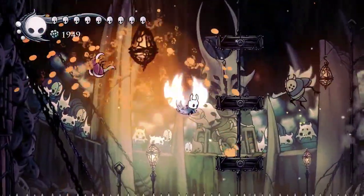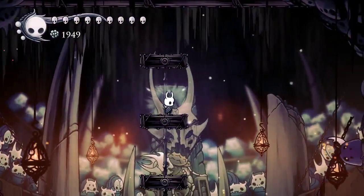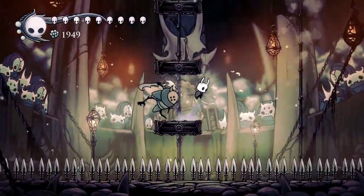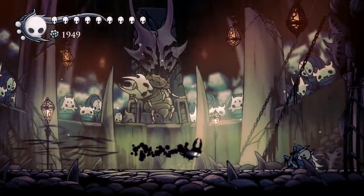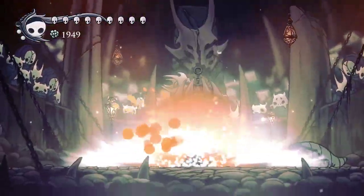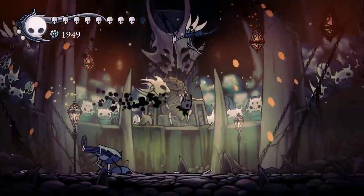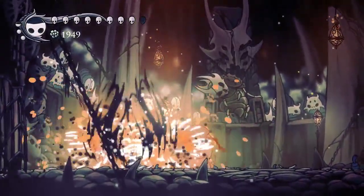For the overwhelming majority of enemies you can pogo on the winged fool. Here they have removed that little space on the top platform where you don't get hit. Use great slash — you can use it against the winged fool and then add in one more nail hit to be safer against the heavy fool. You can use descending dark after the primal aspid dies.